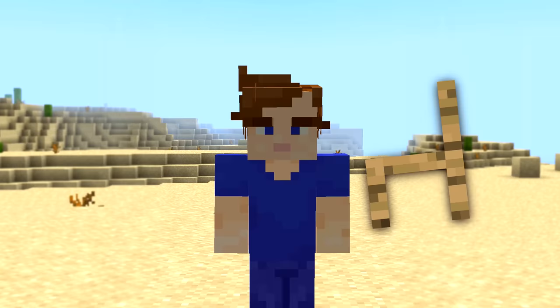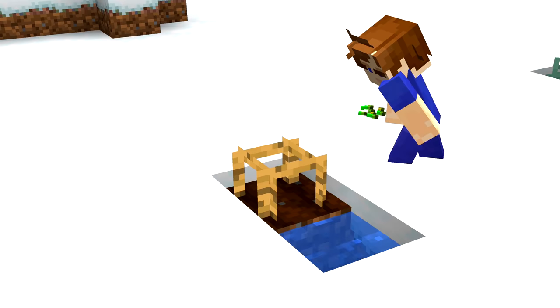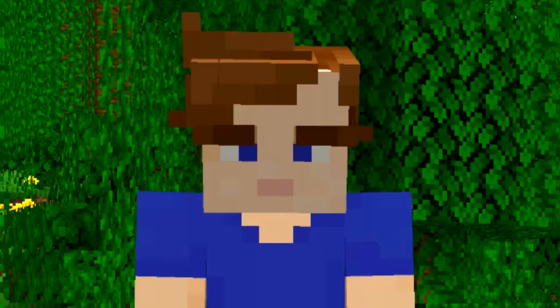Number 2. Minecraft used to have these two textures. They clearly look like a chair and a table, and this is what they could have looked like in 3D. Weirdly, wheat used to look like this if it somehow grew more than it should. Mojang later on banned all furniture from being added to Minecraft.